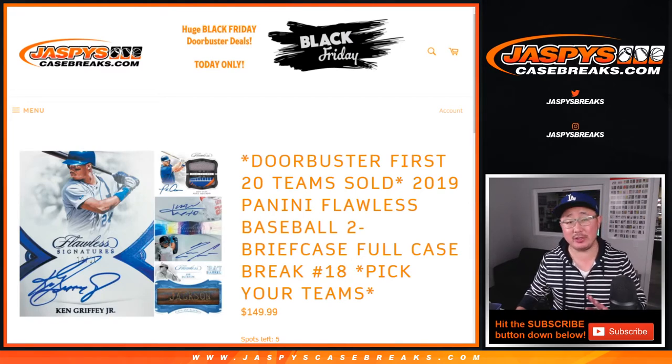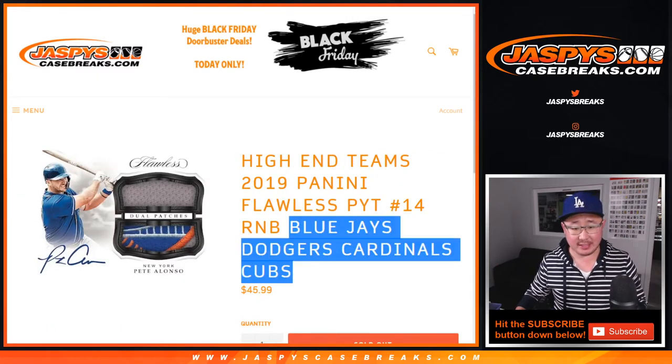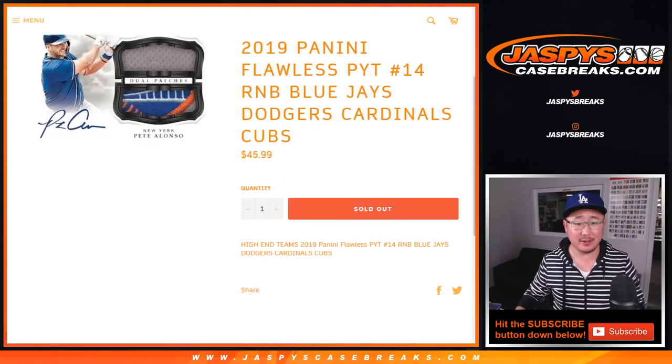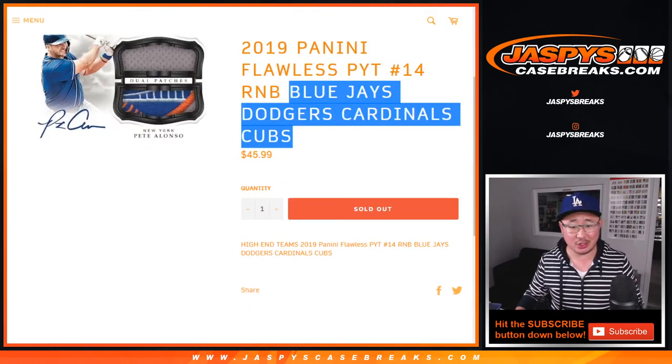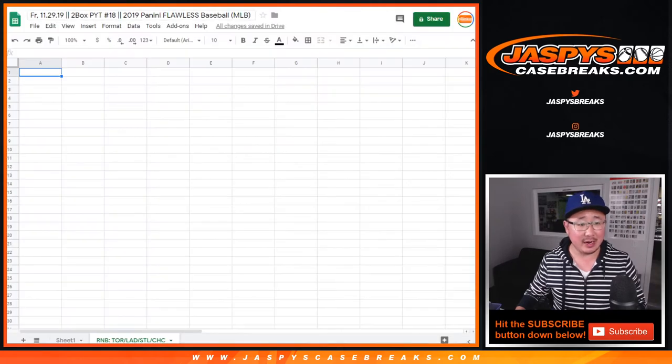Pick your team 19, you can still buy spots, you can still buy teams straight up, but this is only for these teams for 18. Blue Jays, Dodgers, Cardinals, Cubs for 18, not 14. 14 we did ages ago.